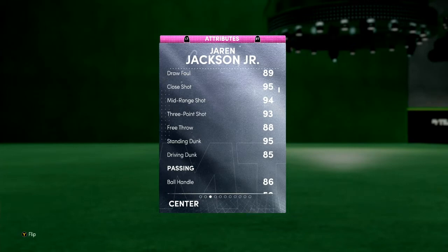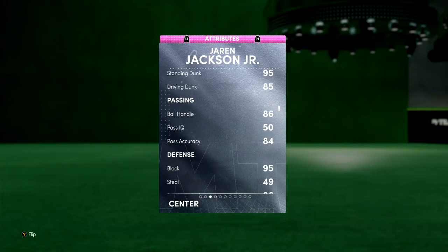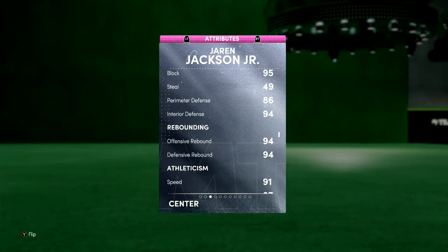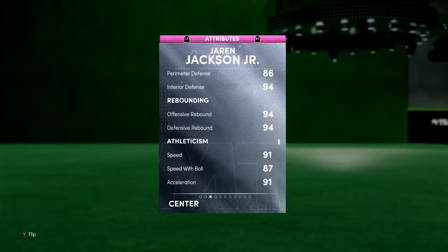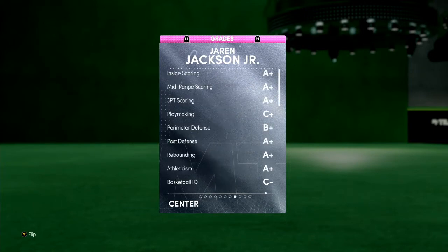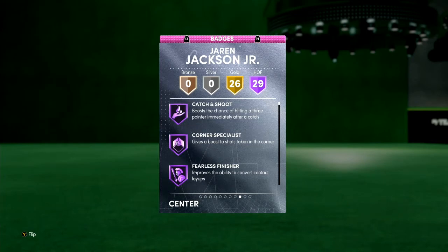This card's definitely insane on next-gen. It's not going to be as good on current-gen, but it's definitely going to be a god on next-gen. He has a 95 standing dunk, 85 driving dunk, ball handle 86 — which is also insane. Block is 95 — this card is insane at defense. Perimeter defense is 86, but interior defense is 94, 94 for both rebounds. Speed is 91, speed with ball is 87, acceleration is 91. This card's amazing. Let's see the badges real quick — 29 and 26. That's a lot of badges.